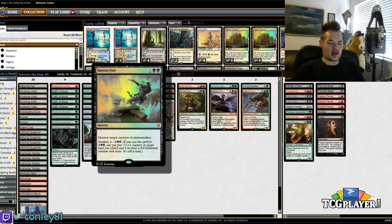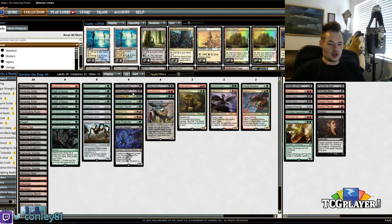Alongside two Ruinous Paths — again, sorceries for Delirium and just all-around removal spells. Then we have a bunch of one-ofs, which I'll talk about in a second. Everything else in the deck is one-ofs.